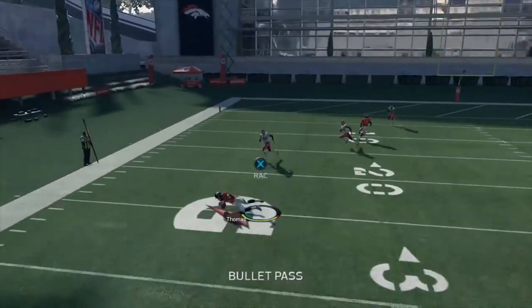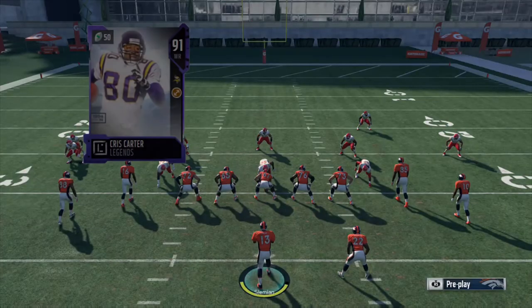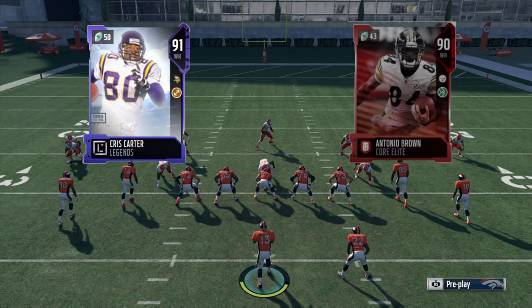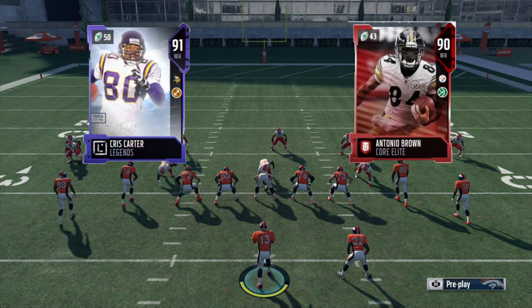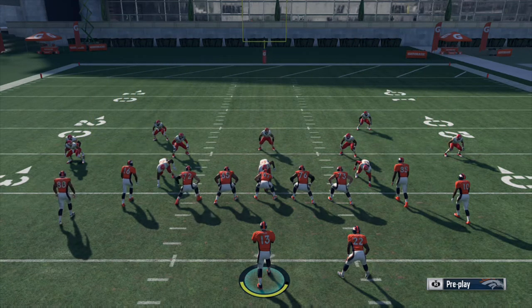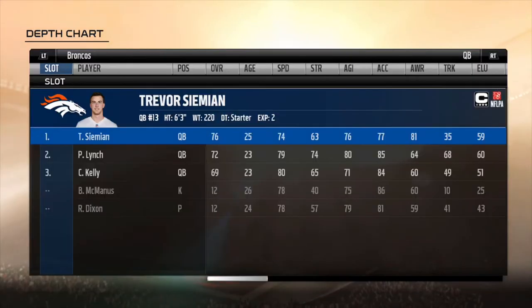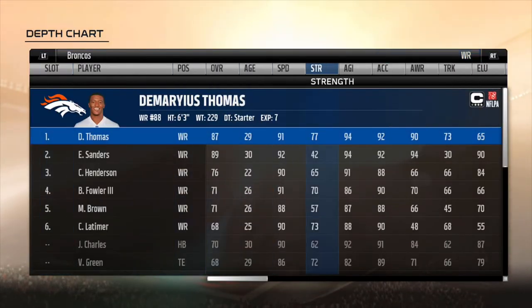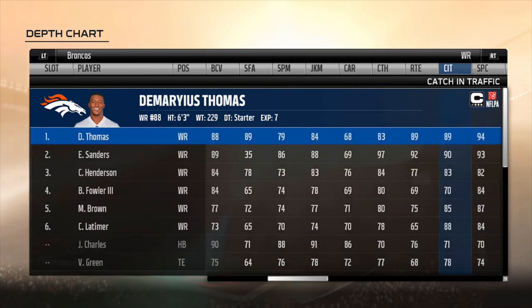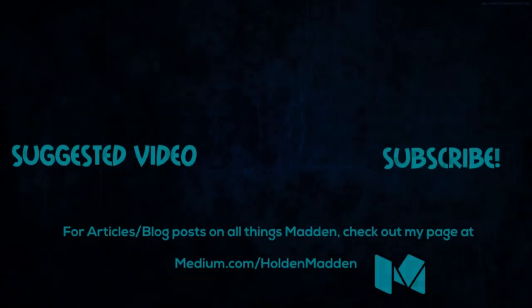In MUT, there are only two receivers I believe that have 91 or higher route running: the legend Chris Carter and Antonio Brown base elite. Jarvis Landry has 90 route running but I don't believe there's a way to get him up to 91 — don't quote me on that. So your main options are Chris Carter and Antonio Brown. I hope you guys enjoyed this video — comment and let me know what you thought, and until next time, take it easy.